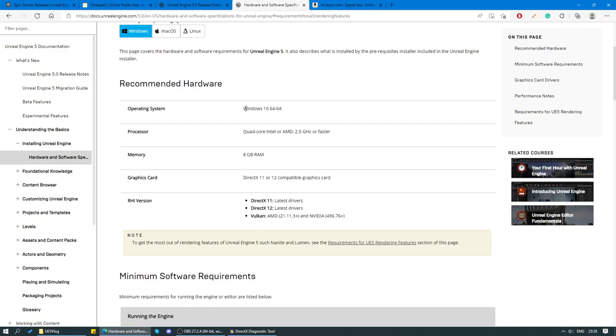So let's see how that stacks up against Unreal Engine 5's recommended requirements. Operating system: Windows 10 — I got that. Quad-core Intel or AMD, 2.5 gigahertz or faster — I got that. Memory: 8 gigabytes of RAM — I got that. Graphics card: DirectX 11 or 12 compatible graphics card — I got that. And there's a note here: to get the most out of rendering features of Unreal Engine 5 such as Nanite and Lumen, see the requirements for the Unreal Engine 5 rendering features section.